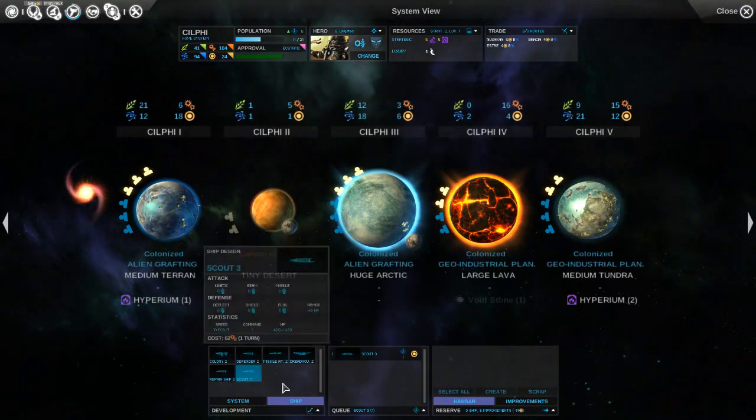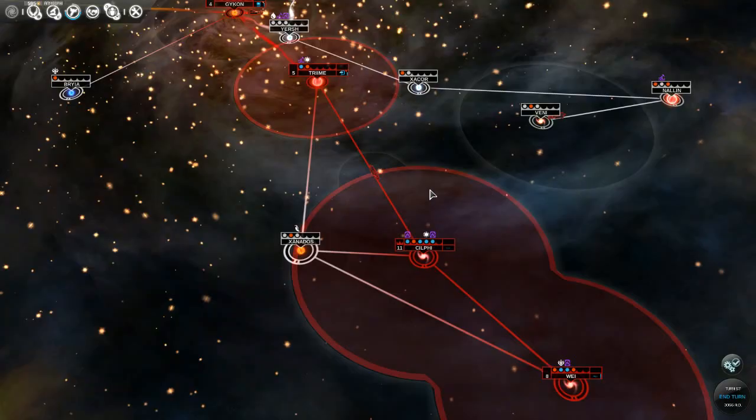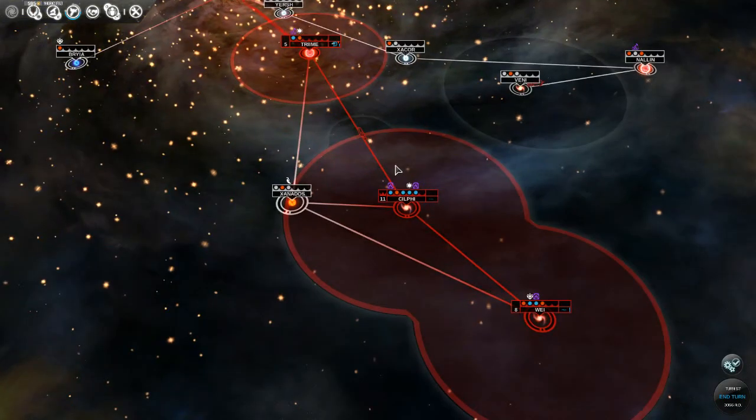On Silphi, we'll start Scout Three - it'll only take one turn. It's very cheap to buy out if we really need it, but it'll be done next turn anyway.